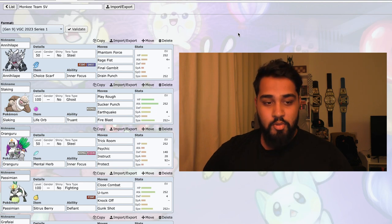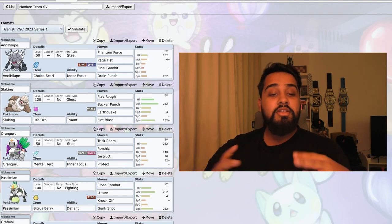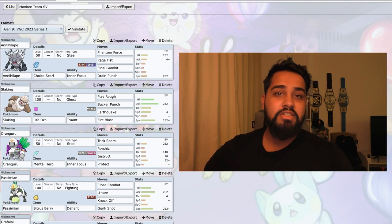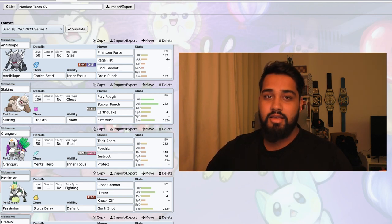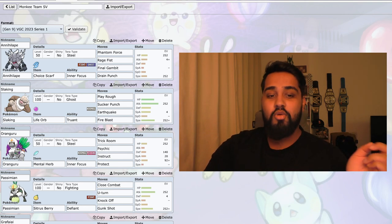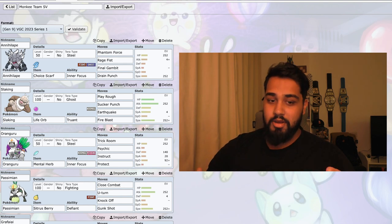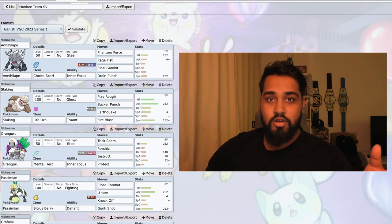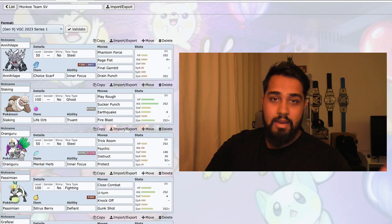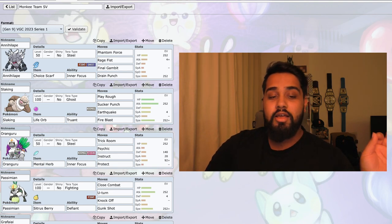I'm going to start off with a Pokemon that I thought was going to be the MVP, and it's Annihilape. This build is basically based off Wolfie VGC's build of Annihilape that he did for getting to number one in the world. So it's Annihilape with Phantom Force, Rage Fist, Final Gambit, and Drain Punch. It's got the Choice Scarf on to make sure it's as fast as possible to get damage out.